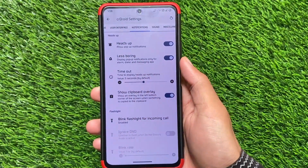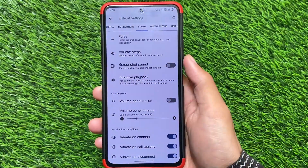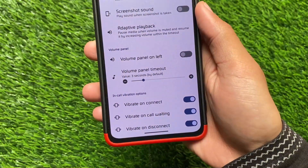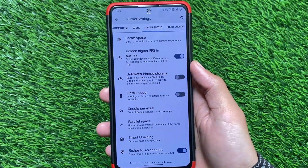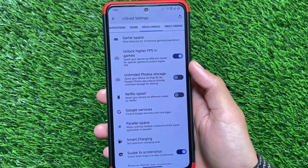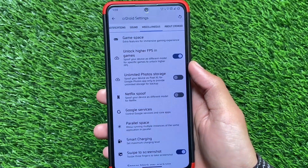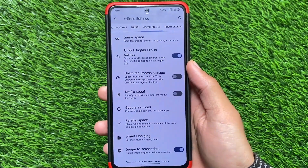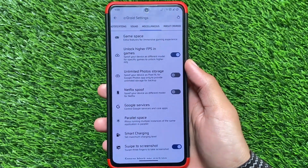In-call vibration and adaptive playback options are there. In-call vibration is actually one of my favorites. Unlimited photo storage is also present — Evolution XOS is not removing that — and you can also use the Netflix spoof option if you want. Official website download links are available in the description. That's all from today's short and simple video — I hope you liked it. Thanks for watching, goodbye.